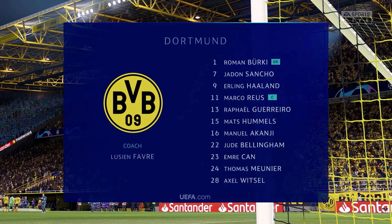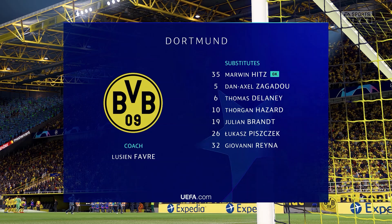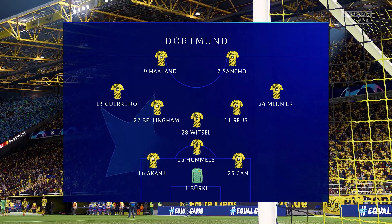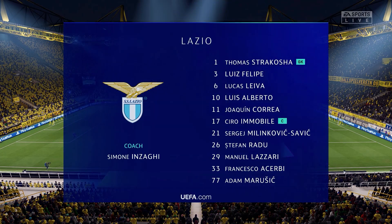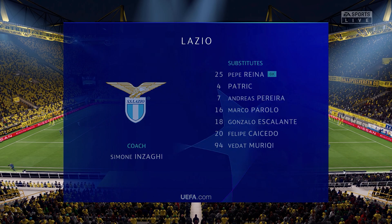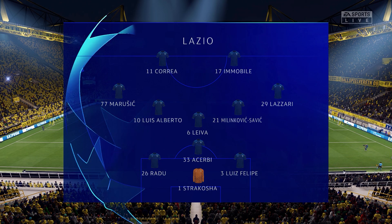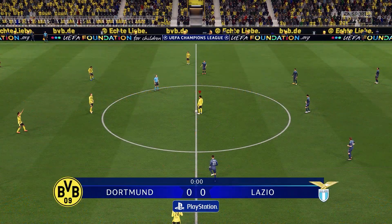Introducing the Borussia Dortmund side: Roman Bürki gets the nod in goal, Manuel Akanji plays with Mats Hummels in central defence, Marco Reus plays alongside Axel Witsel in central midfield, and the tactical configuration has two players in attack from the very outset. For Lazio: Tomas Strakosha gets the nod between the posts, Stefan Radu plays with Francesco Acerbi in central defence, Sergej Milinković-Savić plays with Lucas Leiva in central midfield, and it's two strikers up front who will look to provide the goal-scoring threat.